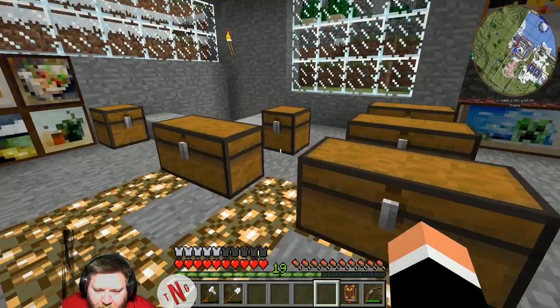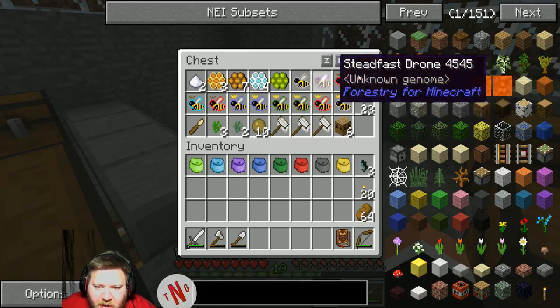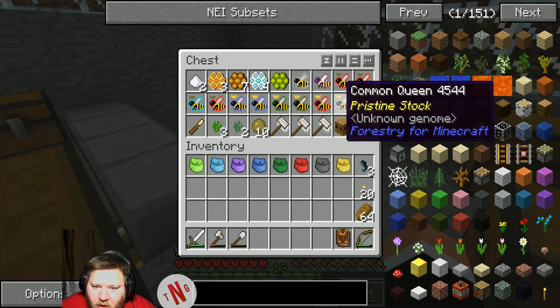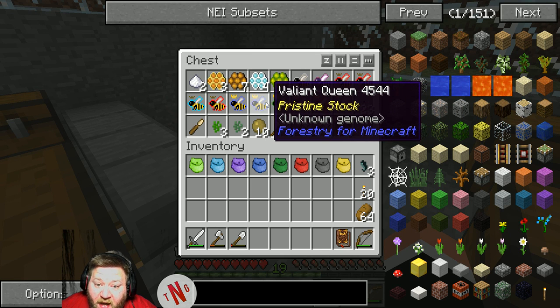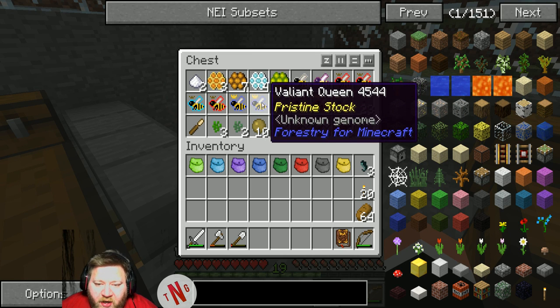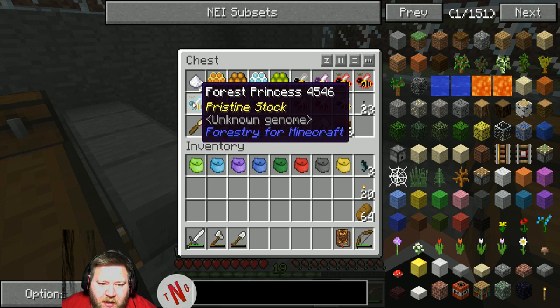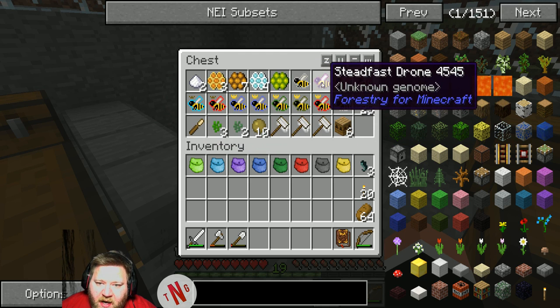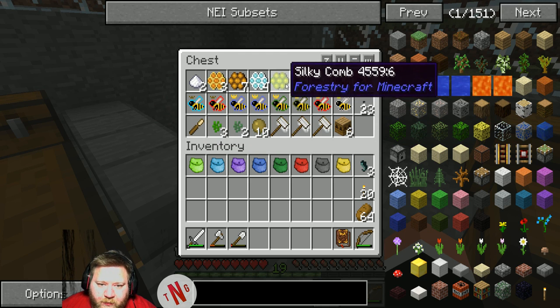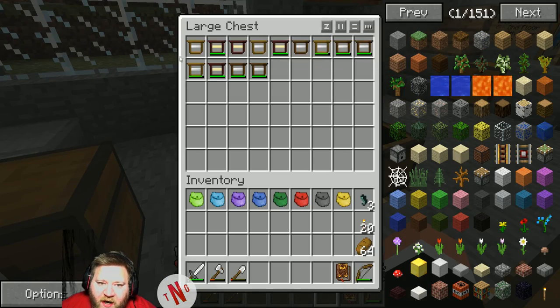Let's go over here — we got a full chest of bees, which is pretty cool. Common, Meadows, Marcy, Tropical, Valiant — that's a really really good one to have. We got two Valiants, a Marcy, and a Forest. Nice. We even got a Steadfast Common Drone and some frames.